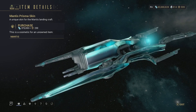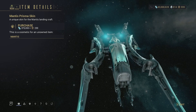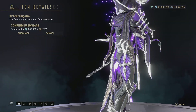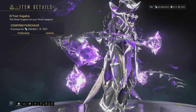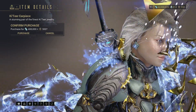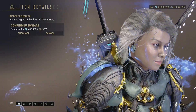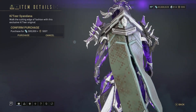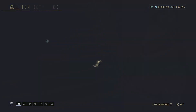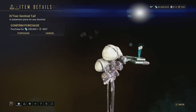Then we have the Mantis Prisma skin — a nice skin for the Mantis landing craft. I'm not a big fan of the Mantis but overall pretty good; it's got that Prisma effect so pick it up if you really like it. Then we have the Katia Sugatra — a little melee dangly for your weapon, nothing special really. Then we have the Katia earpiece — a diamond little accessory for your operator face headgear; it doesn't look too bad if you like it. Then we have the Katia Syandana — not the best Syandana by far but it still looks all right. And finally the Katia Sentinel tail — I don't like the look of this one personally.